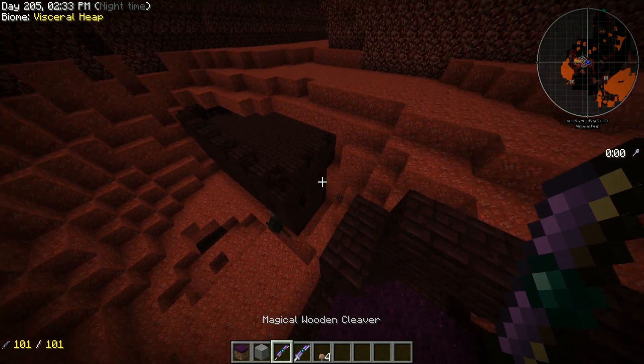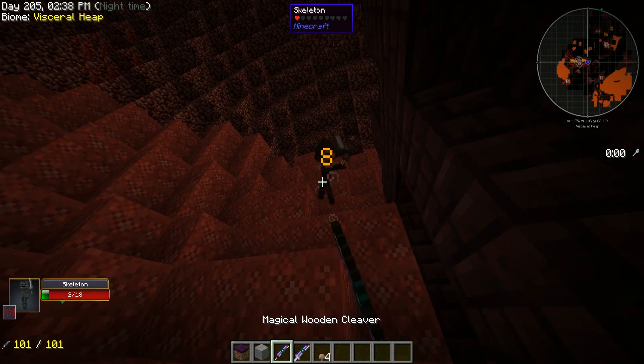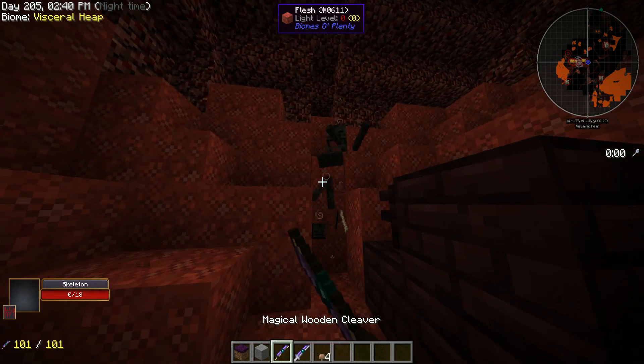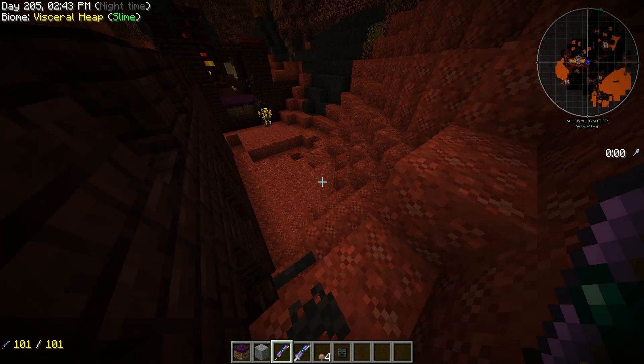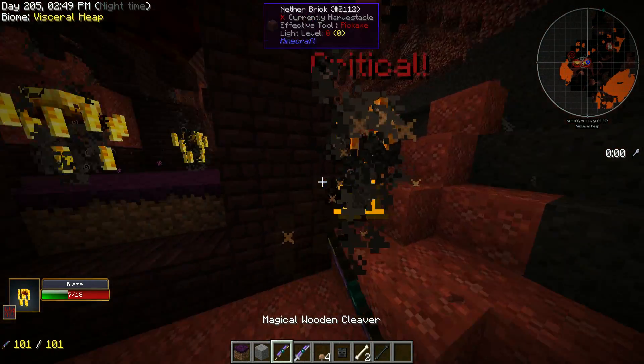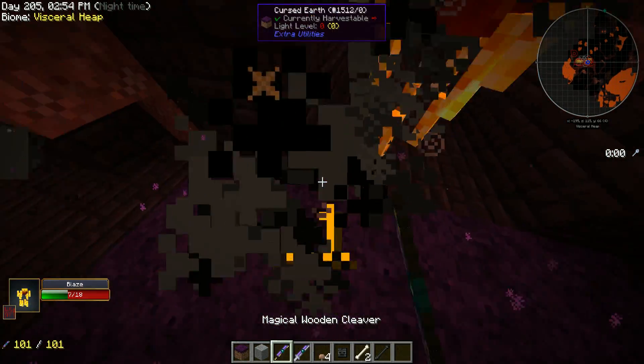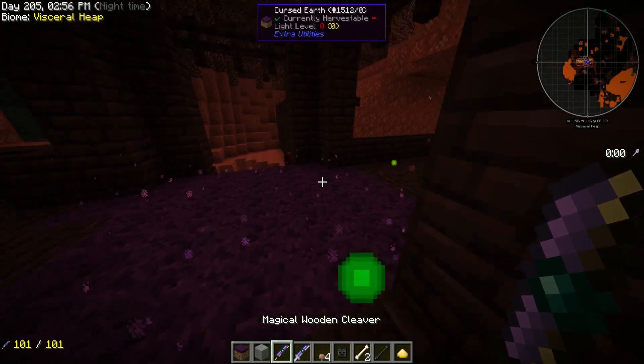Now let's test out our sword. One kill, one wither skull. We're getting a lot of other stuff spawning here, which is a side effect of using the cursed earth, but that's okay.